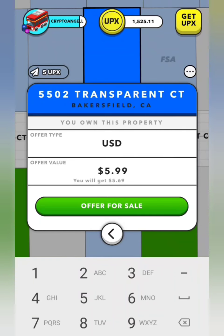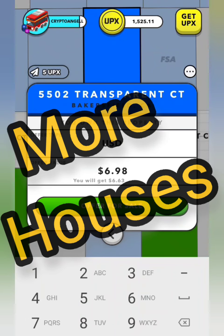We're onto a place called Transparent Court. This is a house that we bought at the beginning when we started the game a month ago. We can actually put this house up for sale for USD, which will get paid straight into TILIA, which I can cash out into PayPal or buy other houses with. The method we're going to use is to buy other houses, because our aim is to have as many houses as possible in Upland.